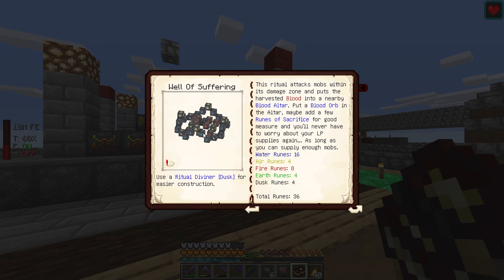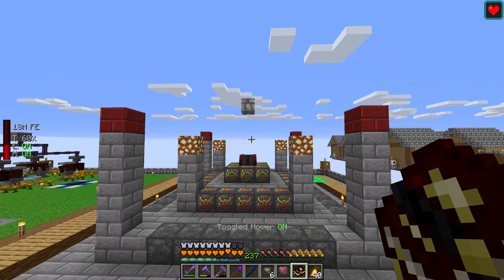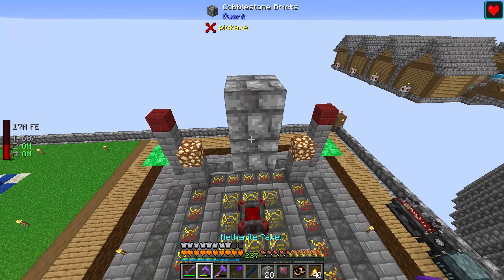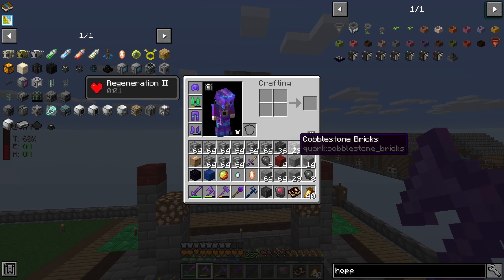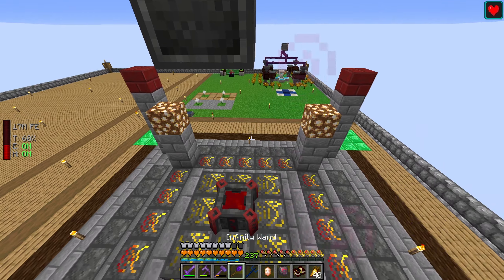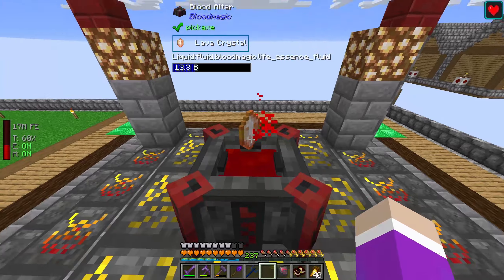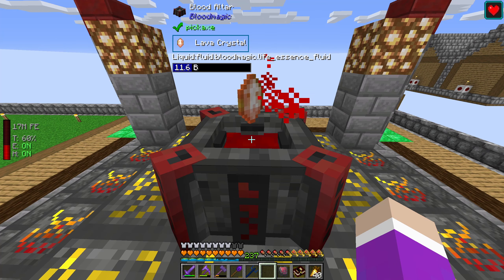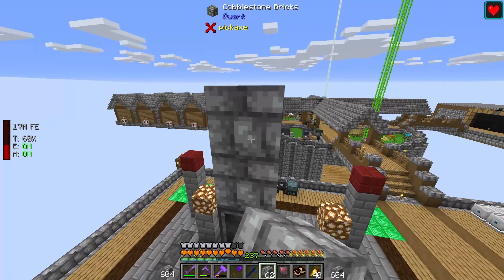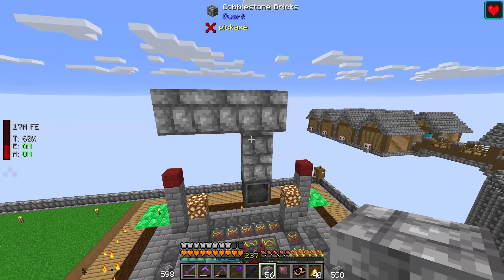Looking at the Well of Suffering image in the book, the highest point is this block and it comes down to three high total. All I need to do is make sure the corner blocks are out of line of the glowstone by three. As long as it's about two blocks above, I should be able to place the master ritual stone right here. Then with the ritual diviner I should be able to craft everything. How much blood does this require to transform? Ten buckets — okay, that's not bad.